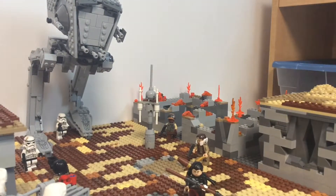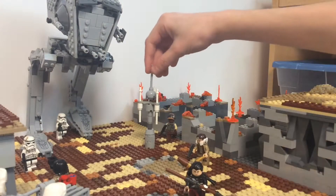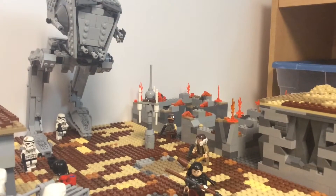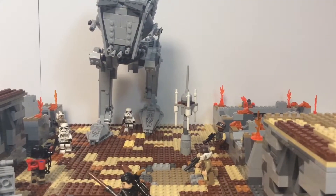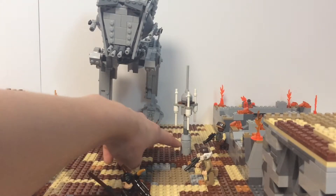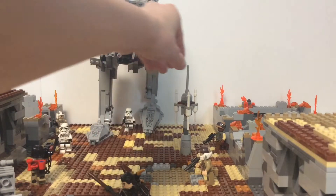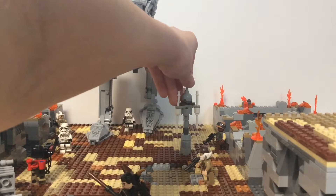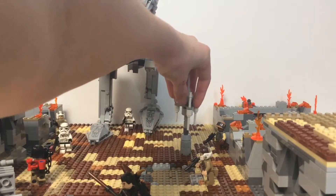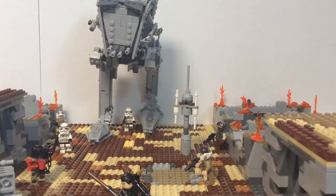Here we can see closer this thing right here — this is the moisture evaporator. Just come over here so you can see it a little better. As you can see, it's movie accurate to the Jedha ones. And if we grab this, we can just rotate them if we want — pretty cool.